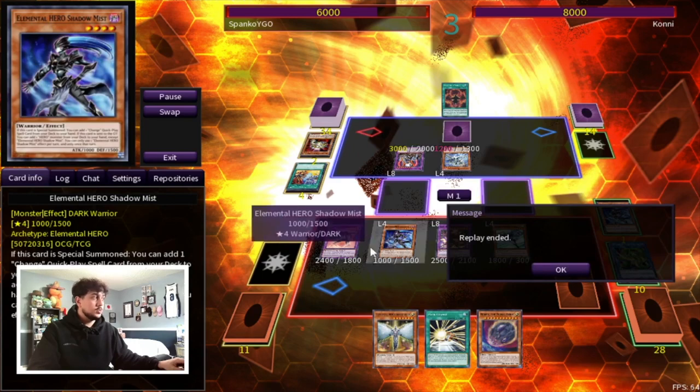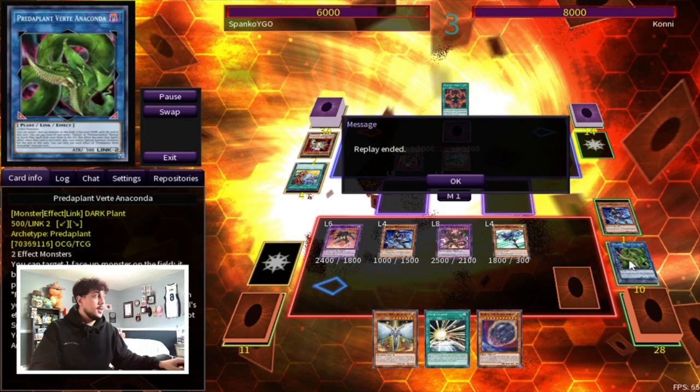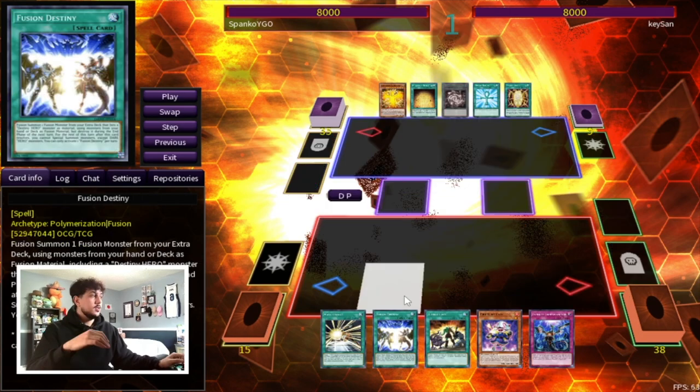You could do a million different things at this point — another Mask Change into Anki, Stratos searching more follow-up, Honest Neos making your monsters powerful enough to break through boards. No matter how simplistic the board looks, you're setting up a really strong position with hand traps behind it, Crossout and Called by the Grave to protect your combo, graveyard setup for next turn, Celestial in the graveyard to draw two more cards, and Dasher for Shadow Mist. The consistency and power with this deck is immense.